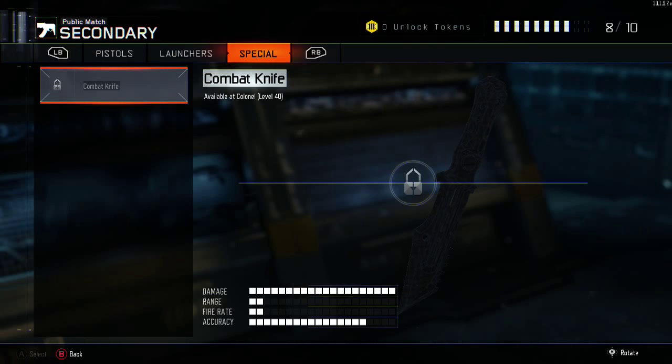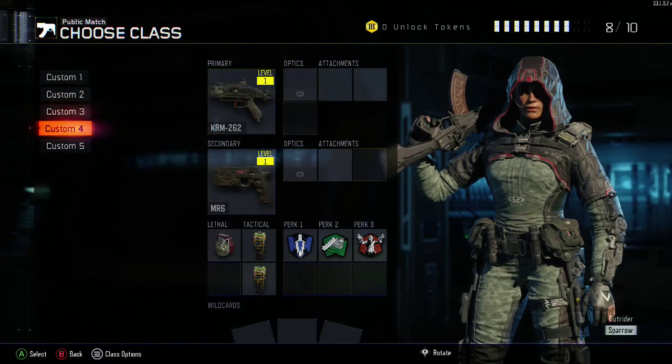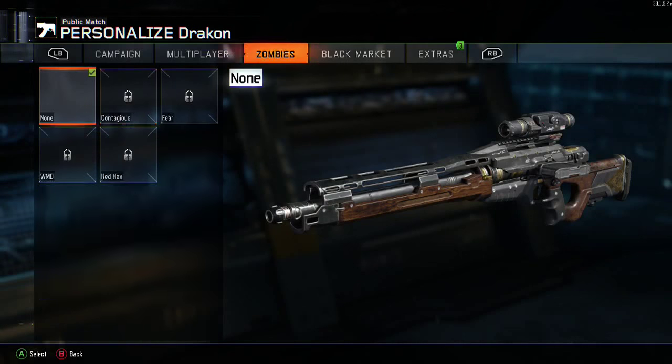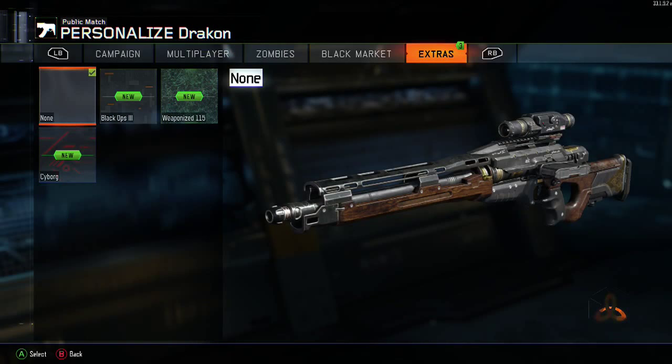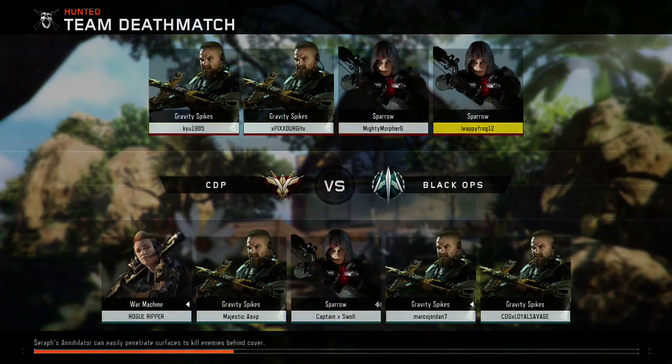Level 40? Are you kidding me? Oh shoot, I forgot we had a shotgun. I didn't even see what map we're playing on — Hunted. We had that map in the beta. Yeah.